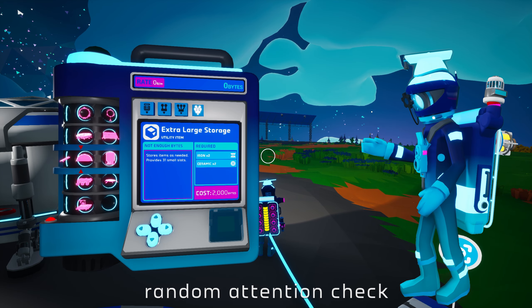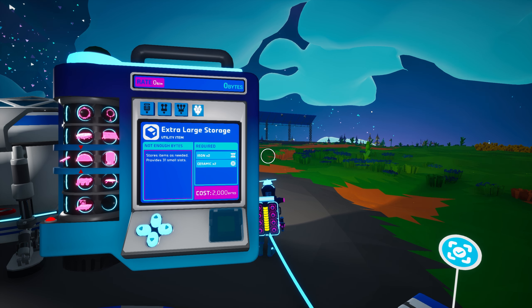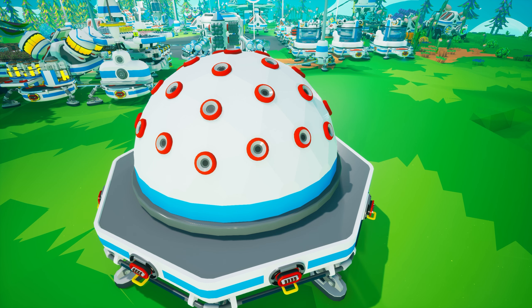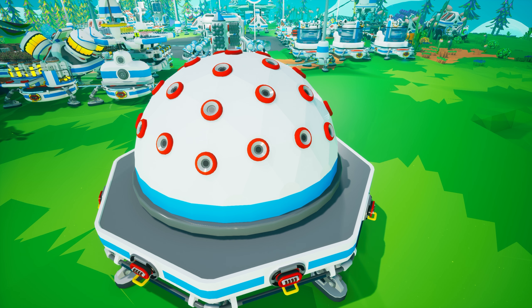The final utility item is the extra large storage, which is unlocked with 2000 bytes and is created on the large printer from two iron and two ceramic. This unique dome-shaped storage requires an extra large tier four storage slot and can hold 31 small tier one items. It might not be the most efficient use of storage space, but it is definitely the most unique.